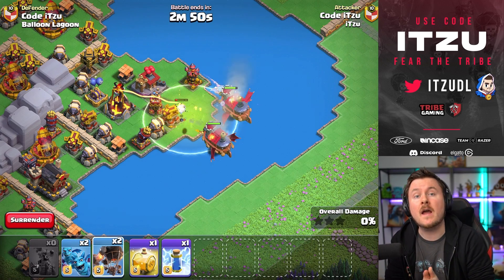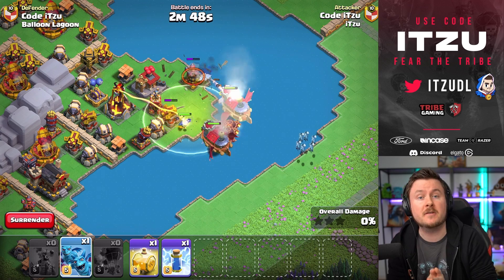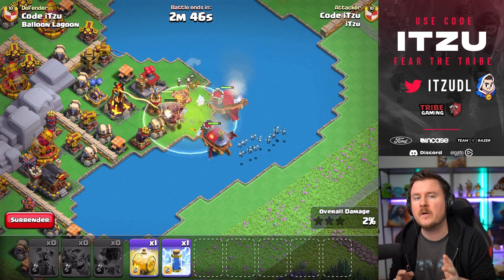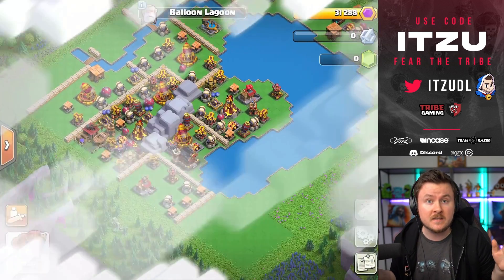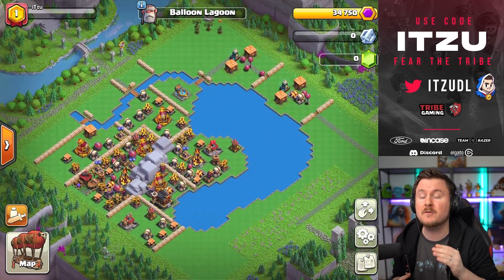Day number two is here and we are having a new troop coming to the clan capital. The Flying Fortress is going to be a powerhouse in your offense, which you can use and unlock in those new districts.